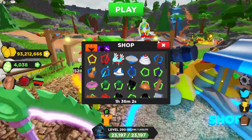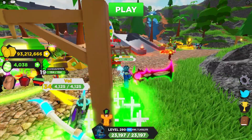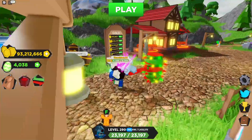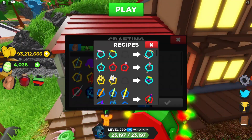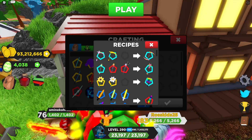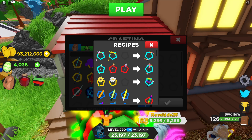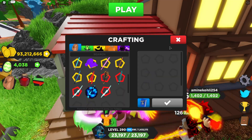Before we actually buy those items, there are also two new badges and some new craftables you can get. If you go over to the crafting area where the anvil is, you can press this book. As you can see, these are the two new ones — a double scythe, which we could technically craft in this video, and then a rainbow sunflower and a sort of staff mage-looking weapon, which looks pretty cool.